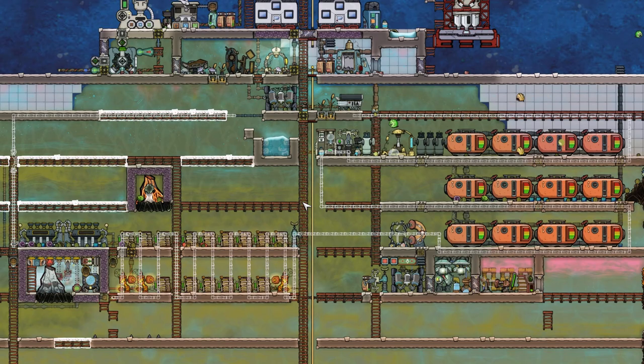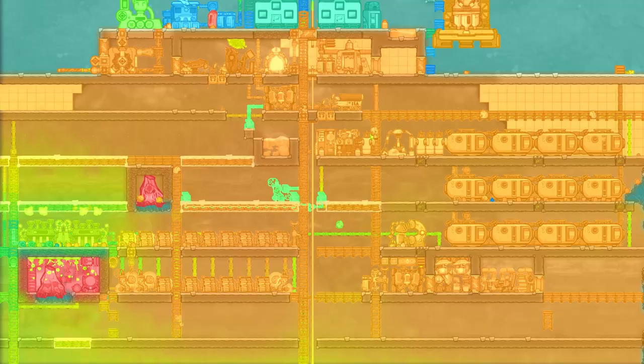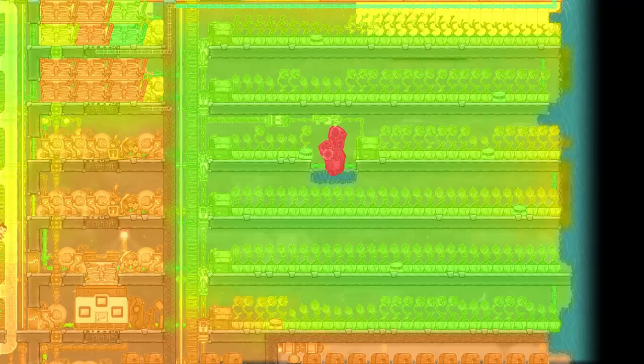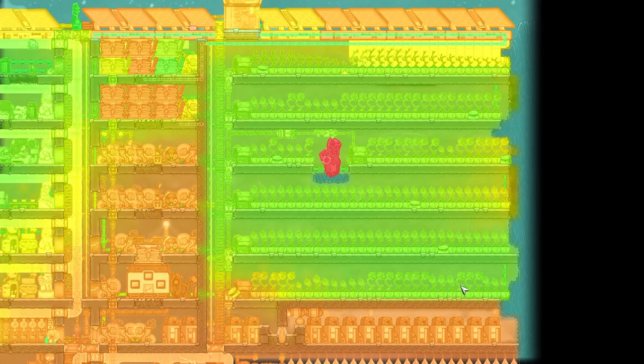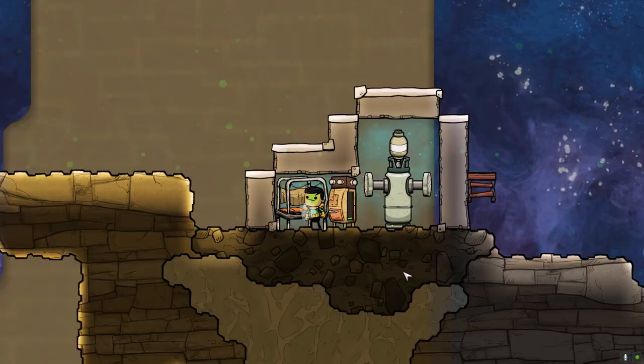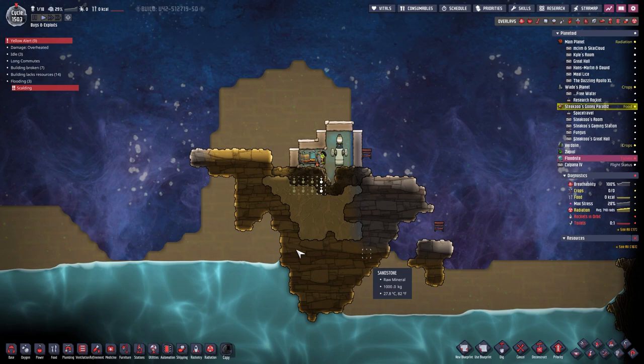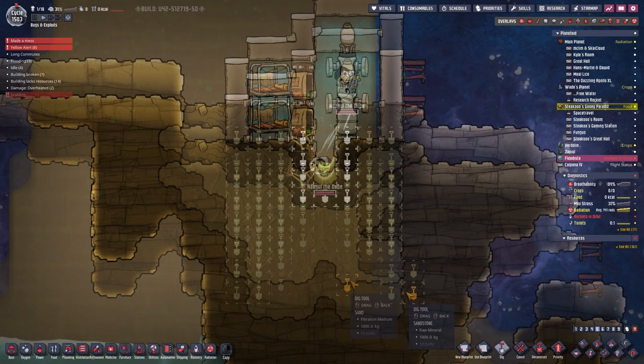After that, I implemented a cooling loop on Steakoo's place as well, in order to control the batteries and the crops that you already saw me place. This is the temperature at the moment — oh nice and green, just like our Nazgul the radiated dupe, which will be tasked with digging up enough space so we can land our rocket. The rocket is pretty high, hence we need to dig at least down to here. You can pee yourself all you want — doesn't matter. You need to dig down.